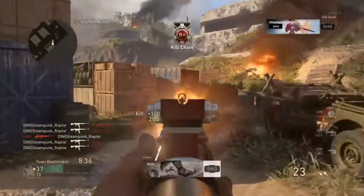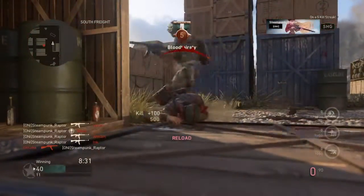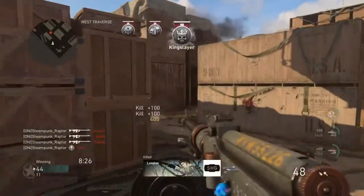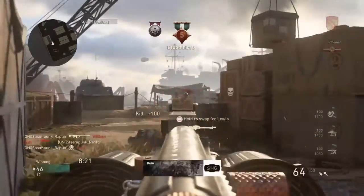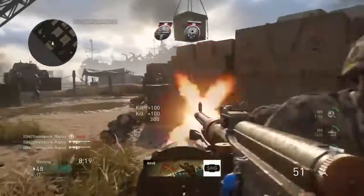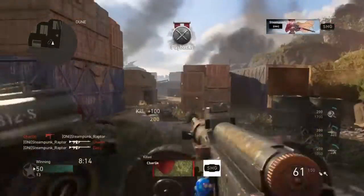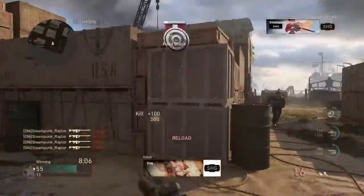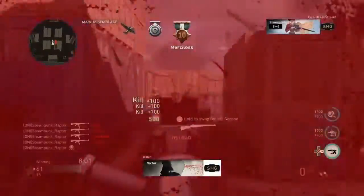Look at all of you plebs. Quad feed — there we go, super duper simple quad feed. Us tryhards, we know what we're going for. We go quad feed, we go vehicle, we go home. Another quad feed including a headshot. Us tryhards know our stuff. We research, we do the little research that helps us gain the advantages. We look at the maps, we find the sweatiest spots, and then we do stuff like that. Sweatiness of over 9,000.